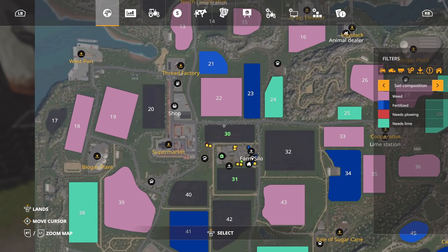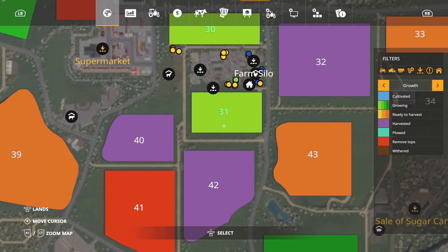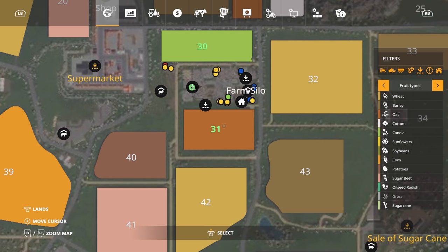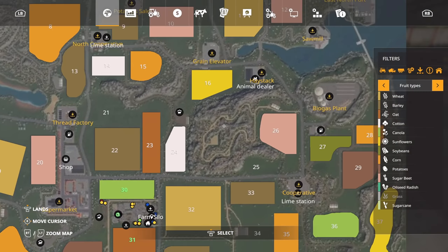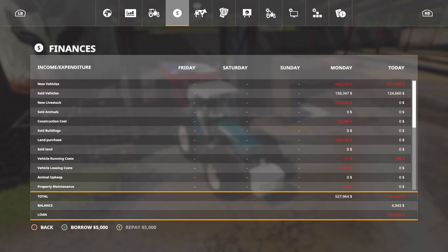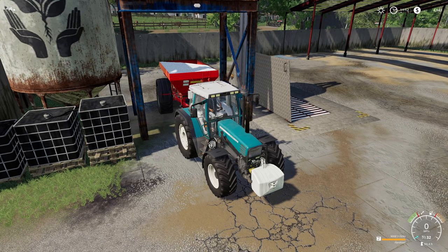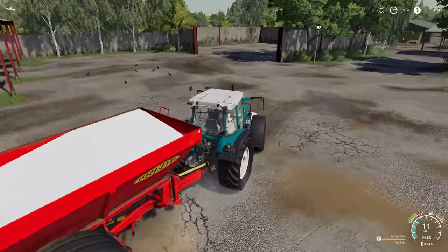So what do we got going on? Let's take a look. First up, we need to fertilize both of our fields, field 30 and field 31. We've got stuff planted in there - we have canola and oats. But another thing that we've got is an active contract on field seven for fertilizing and it's $5,500. So we're going to try and jump right into that.